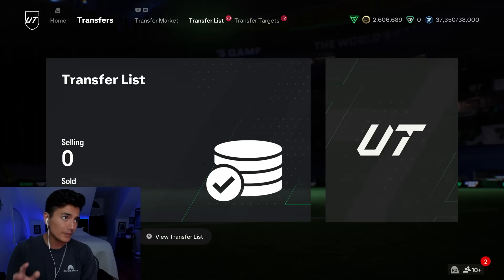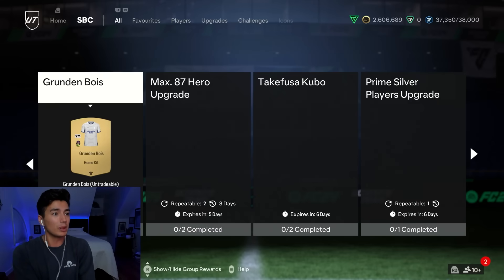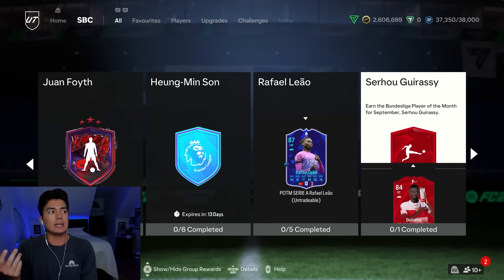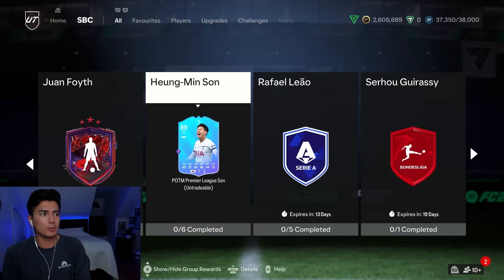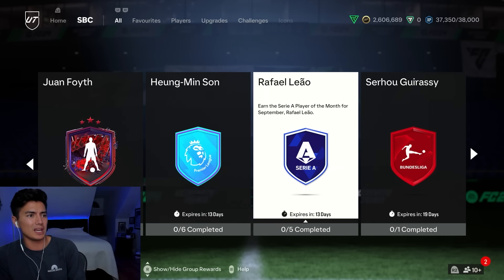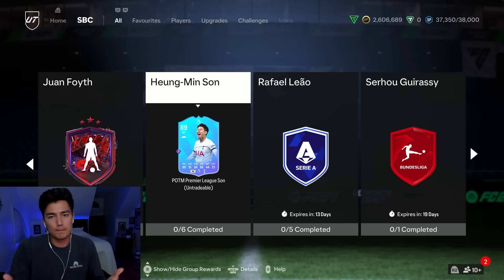There are a lot of player SBCs right now. We have a hero SBC that can refresh again on Friday, team of the week player pick refreshing, Odegaard, Martha, Pirlo, Julian Alvarez — there's a bunch of player SBCs. We still have a vintage icon SBC supposed to come, a Jude Bellingham SBC. People are saying Jude Bellingham is going to come out this week, and Salah is going to come out this week. A lot of potential player of the month SBCs to be keeping an eye on. There's not too much supply expected until at least Thursday.